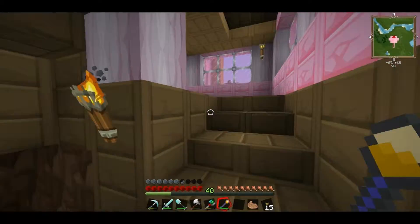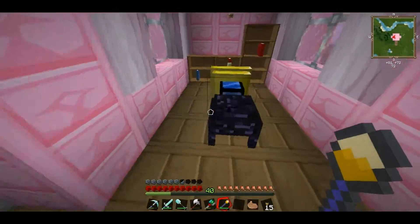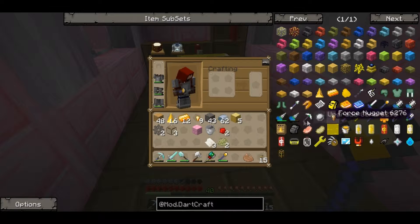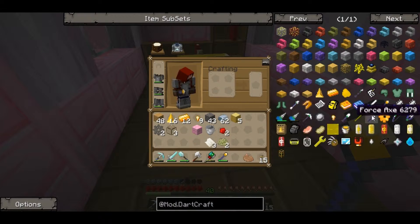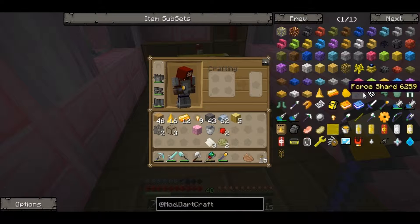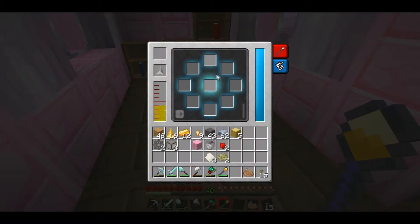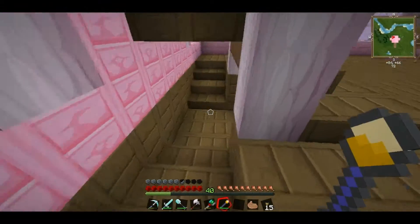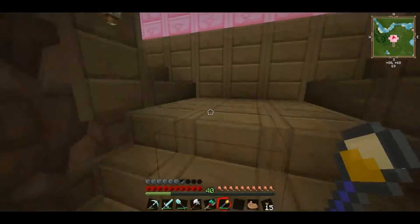So basically what we do with this force infuser — you put those things in here and then you can add enchantments. I will show you more of that when we have, dun-dun-dun, the stupid book we need to put right there. So let's see if we can make one more thing.